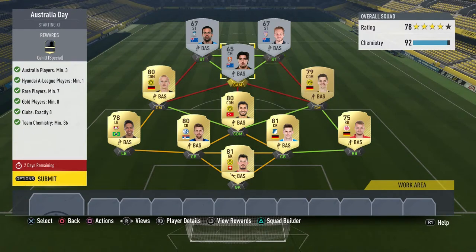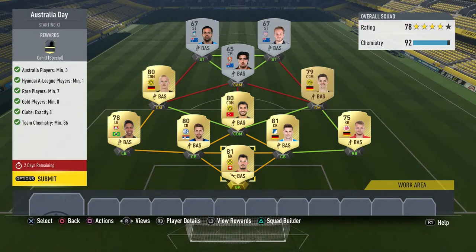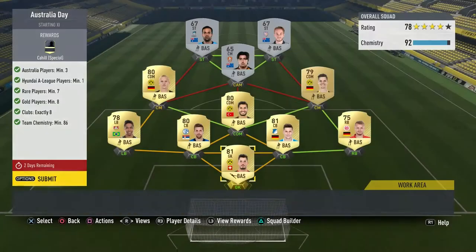Rare players minimum seven - one, two, three, four, five, six, seven. Clubs exactly eight - we got four Dortmunds, then all different clubs. Minimum team chemistry 86 - we've got 92, so we're all good. Two days remaining, let's get this done. We're going to submit right now - Tim Cahill, Australia Day, let's get him.